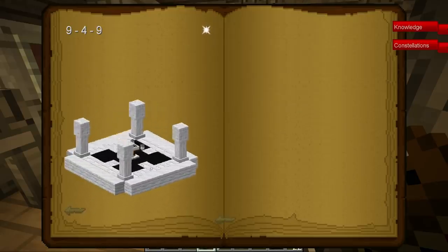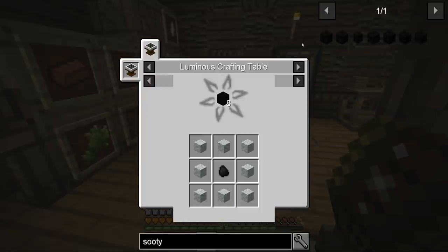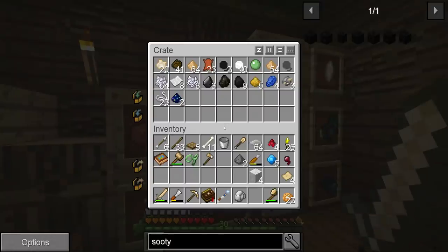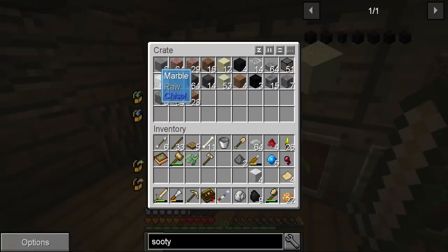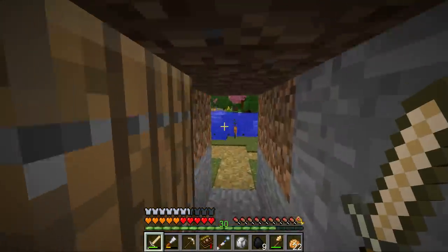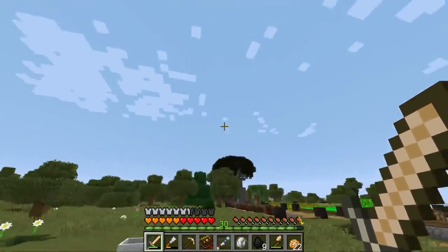How do we get sooty marble? We have to put it through a process — we need coal, which is good because I collected a bunch, and we need any type of marble. What I'm probably gonna do is go mine a crap ton of marble.